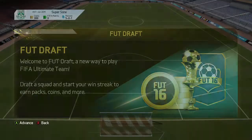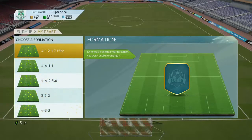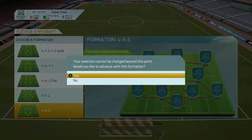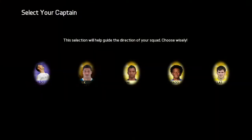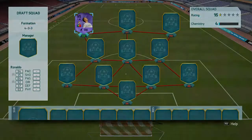Alright, so we're going to do the draft. Let's see what formation we're going to get first. We've got to go 4-3-3. First player is going to be - we don't even need to think about that. Cristiano, welcome to the squad.